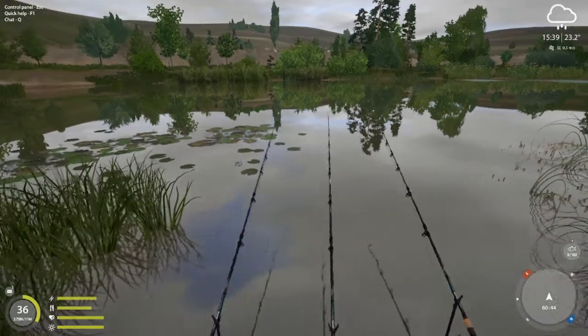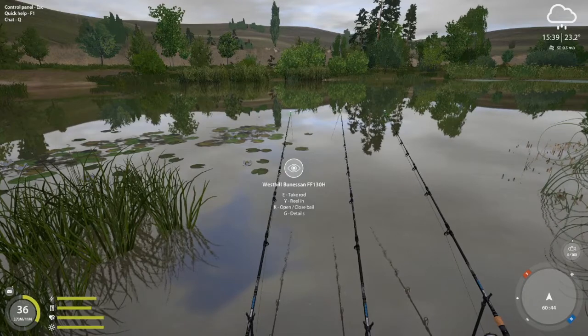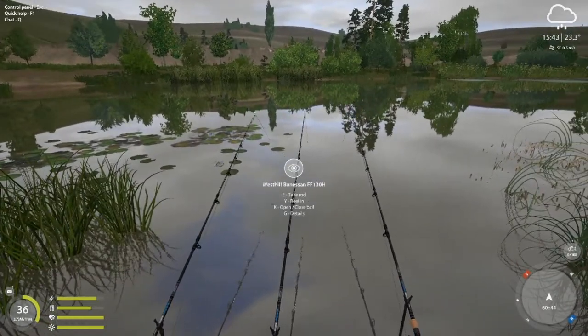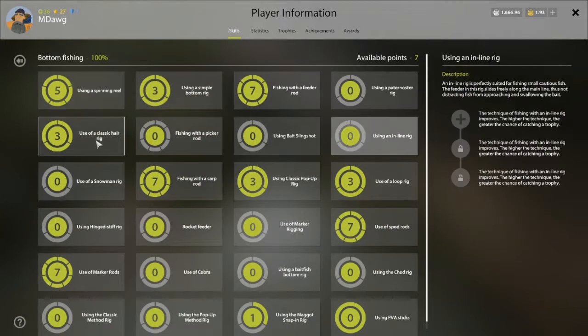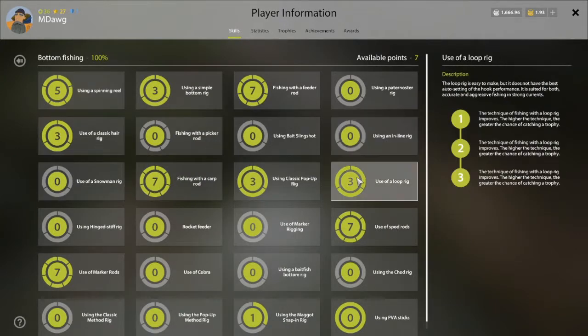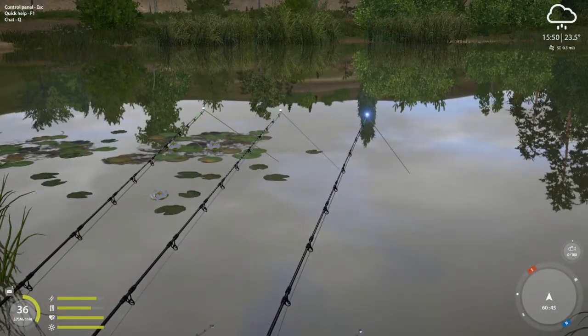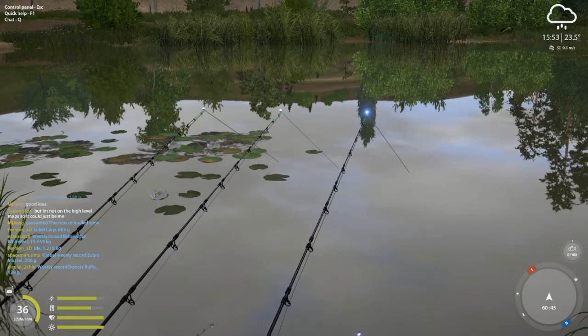I used loop rig instead of inline — he had suggested inline. The reason why I use loop rig is because I've got the points in the skill tree for loop rig, so it feels like a waste to go with inline. I've always thought of inline and loop rig as fairly similar, kind of interchangeable. The descriptions are different and I know the actual mechanics differ, but from a practical standpoint, whichever one I have skill points in is what I'd typically use.